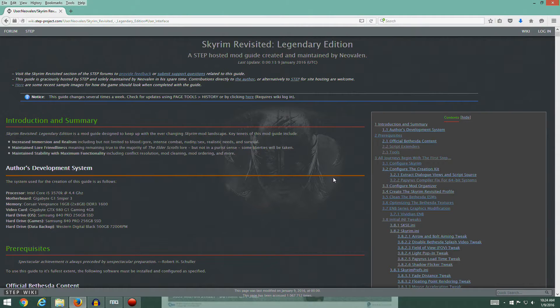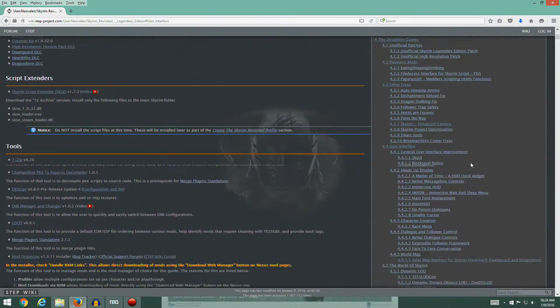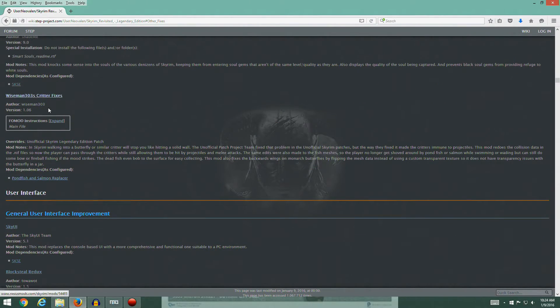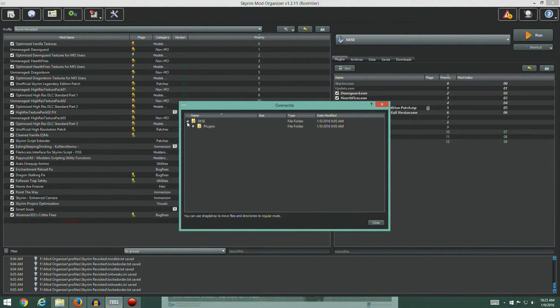Welcome back. As of the last episode we had just finished the other fixes section — all the stuff down through the critter fixes. If we look at our mod organizer so far so good, we've got all this stuff installed, looks like nine ESPs going, which is fine. You might notice we've got a red overwrite — if you take a look in here, looks like we've got something from Smart Souls popped in there.